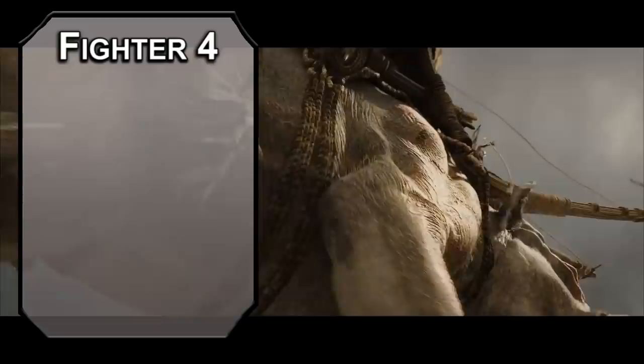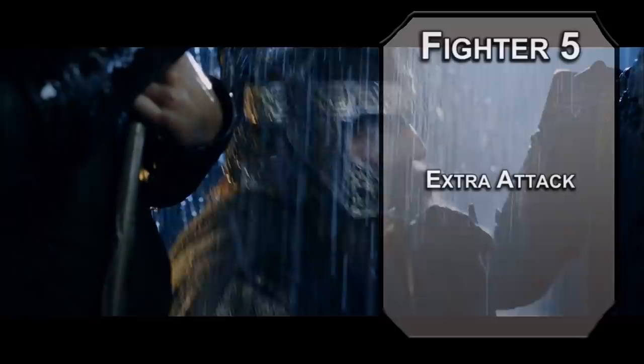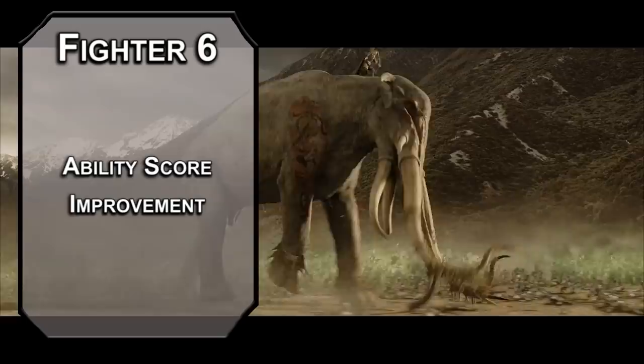Fourth level fighters get an ability score improvement — dexterity is what we need first. Solid perception is nice, but unerring accuracy is a little bit nicer. Fifth level fighters get an extra attack, letting you make two attacks instead of one with an action, and up to four attacks with an action surge. Sixth level fighters get another ability score improvement, so we can cap off our dexterity modifier right away. That'll make our shots as accurate as possible and deal as much damage as possible — we're gonna get something even better later.